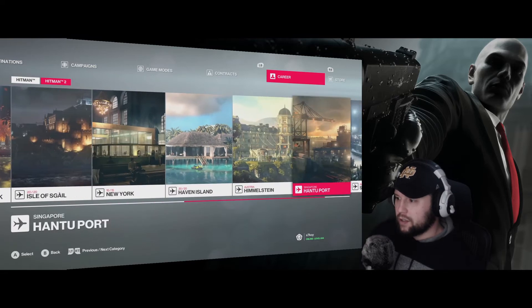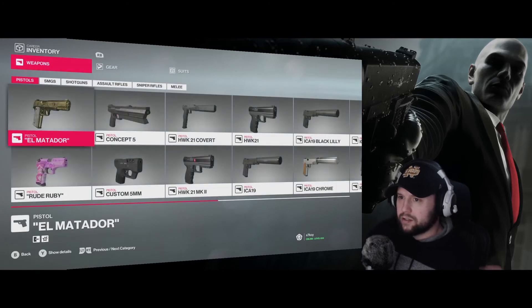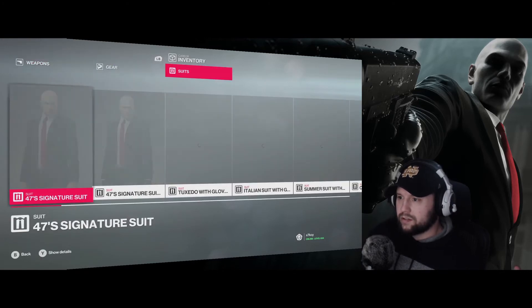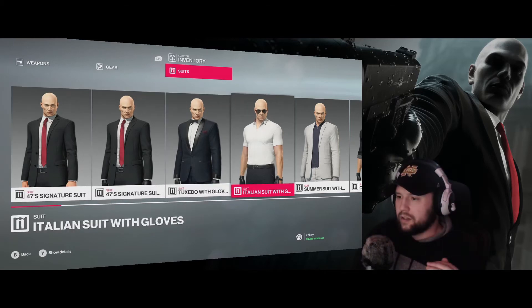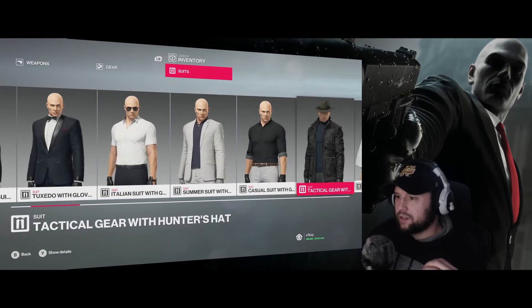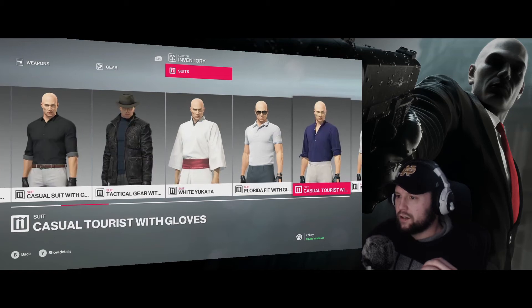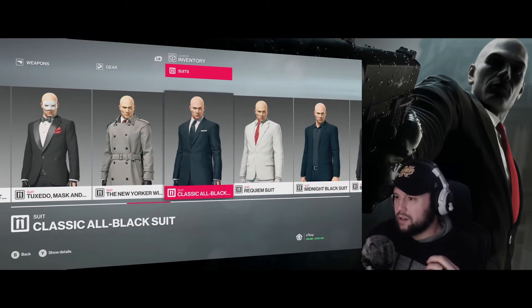Here we go - inventory. I'll start with suits because that's the interesting stuff. All of the map-specific ones just have gloves, so Paris, Sapienza, etc. There's the Colorado one. Just a lot of suits. This one is the biggest heartbreaker.